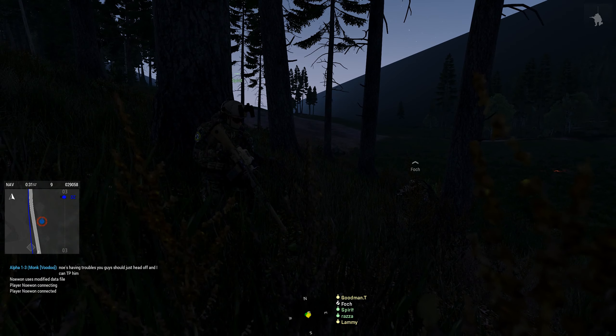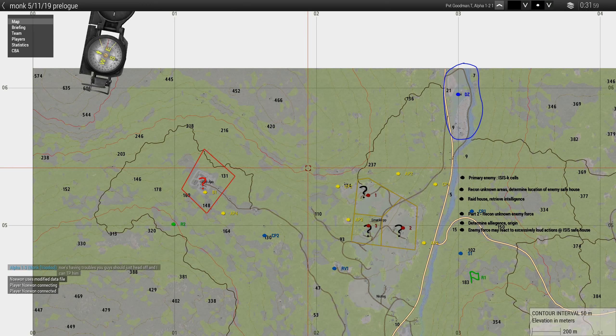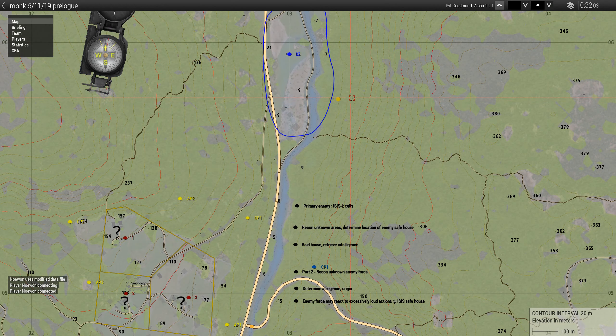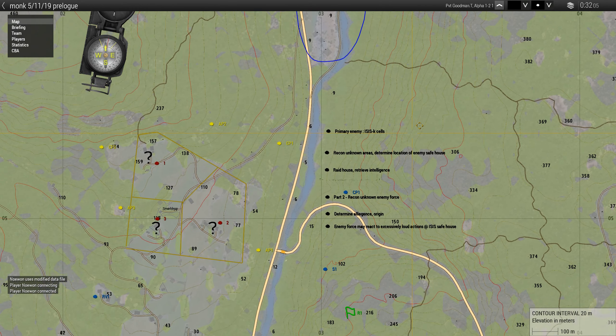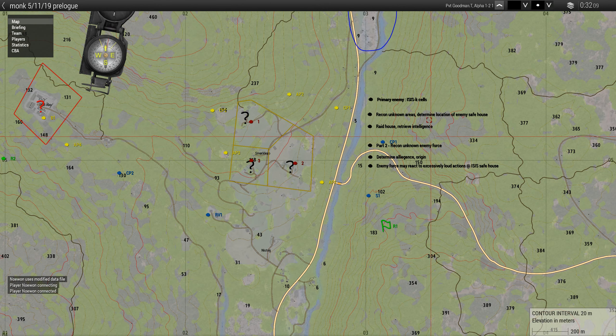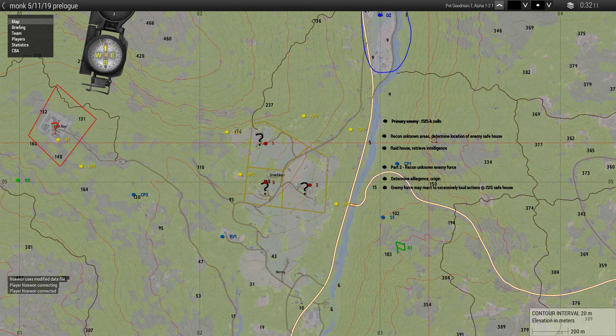So what we're going to do first, we're just going to head straight east, across the road and across the river. From there, we're going to follow it down towards checkpoint 1. Once we're at checkpoint 1, we'll cross the road — proper danger crossing and all that. It's close to the enemy facility, so we don't want to get spotted.